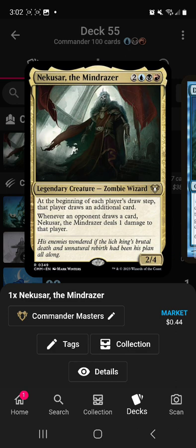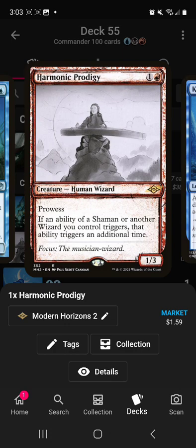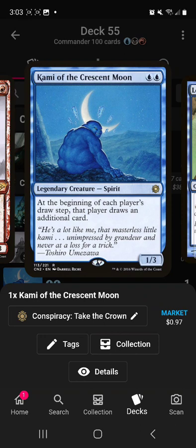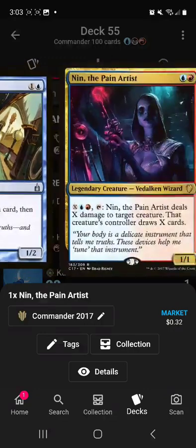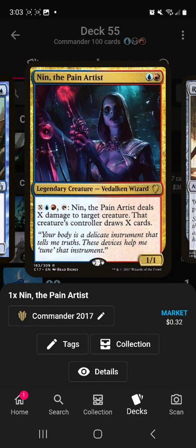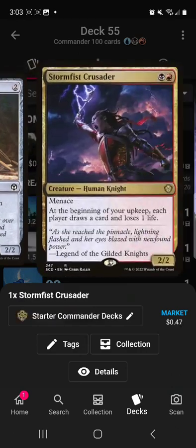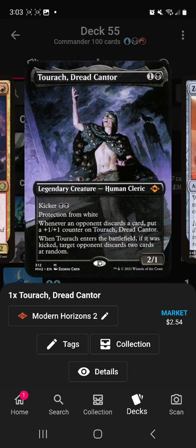Starting out with creatures: Dacra Mystic can make each opponent draw and you draw as well. Harmonic Prodigy is going to be doubling up that damage trigger on draw. Kami of the Crescent Moon makes everybody draw an additional time. Lore Broker gives extra draw. Then the Pain Arst is removal and extra draw. Rune-Scarred Servitor is draw. Storm Fist Crusader draws.